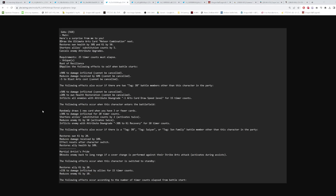Let's move on to green Goku. His main ability is called 'Here's a surprise for you,' and draws the ultimate arts card Meteor Combination — finally we get that in Legends. He heals 30% and gets 50 ki, shortens allies' sub count by 5, and cancels enemy attribute upgrades. Shortening sub count by 5 for the whole team on the main ability is really nice.